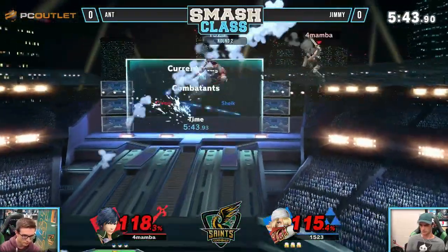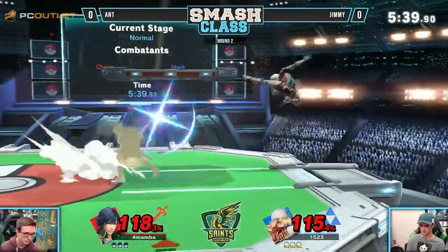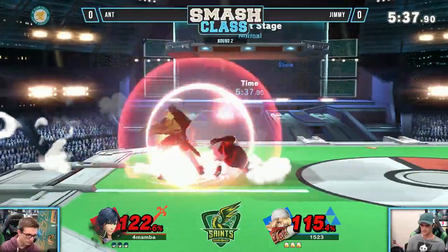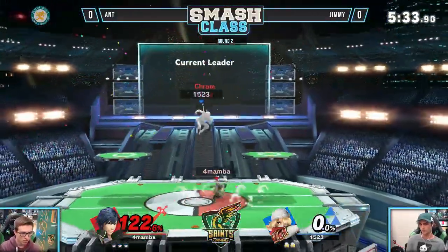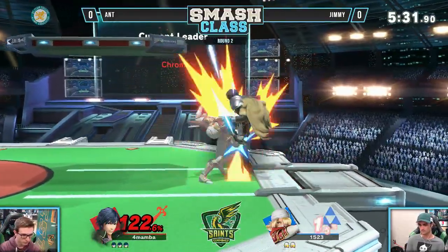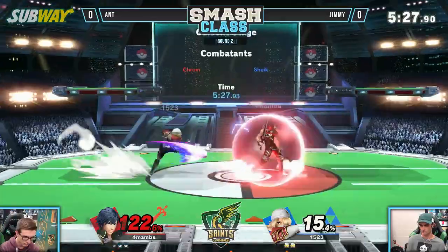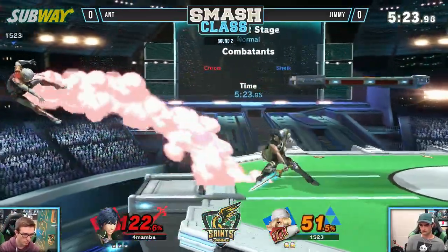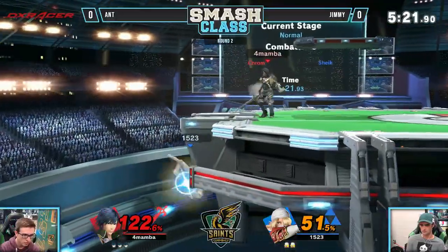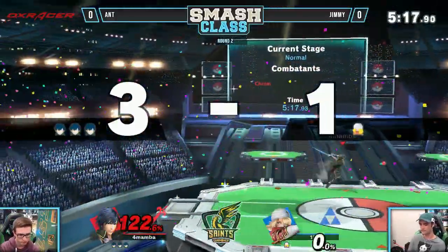That's really close. If he didn't attack that, he would have been dead. The up B — okay, that will eventually kill. When the up B usually hits a platform, it kills a lot earlier than the ground, around 120-130 on some characters. The lighter they are, the easier they get killed. It has a lot of initial knockback, but not a lot of knockback scaling. Oh my God, he died at 43! Nice callout coming out from Ant here.